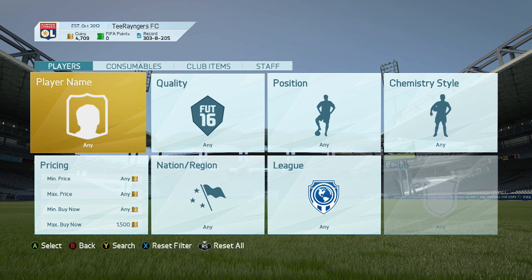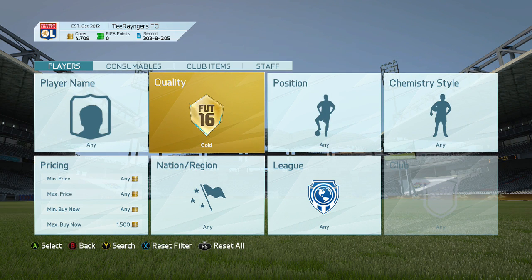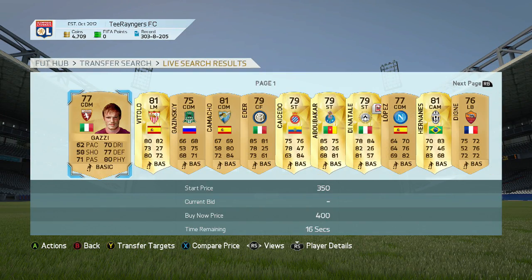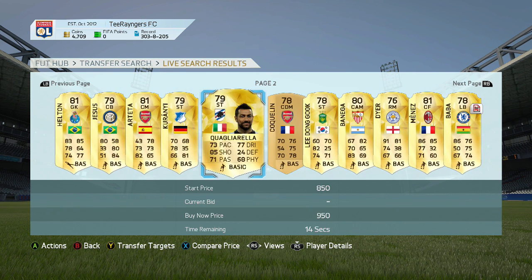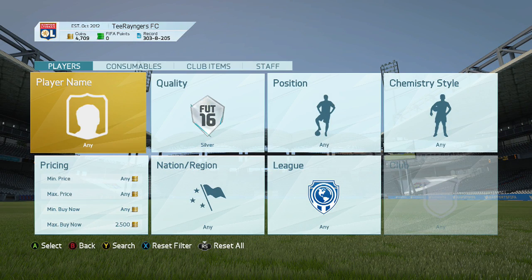We're gonna start off this episode by picking two players from the transfer market — one gold, one silver — and I already picked the bronze player, which is Chuba Akpom. For the gold player, I go page two, player number six — that's my favorite number, 26. One, two, three, four, five, six — okay, Francis Coquelin! I haven't tried him this year, so I'm kind of looking forward to seeing how he plays. He's our first player in the team.